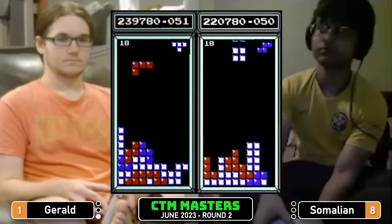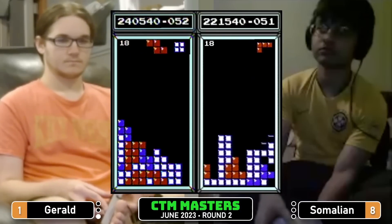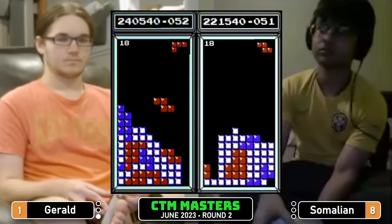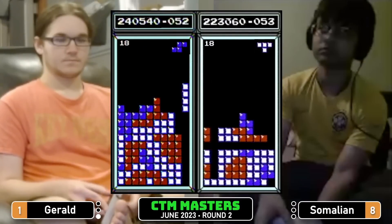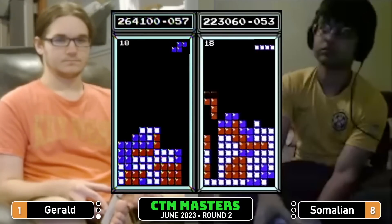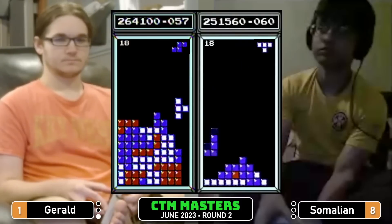Same line count — Somalian back by about 19,000 points. Somalian setting up for a dirty Tetris in column two — the well.